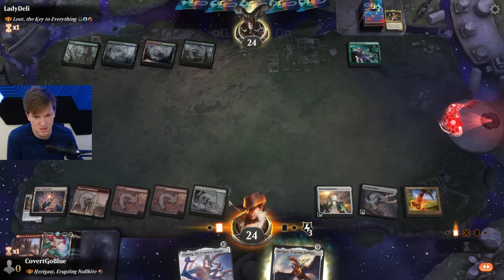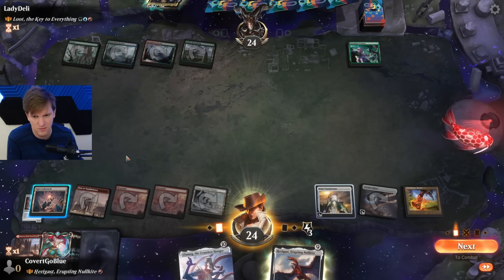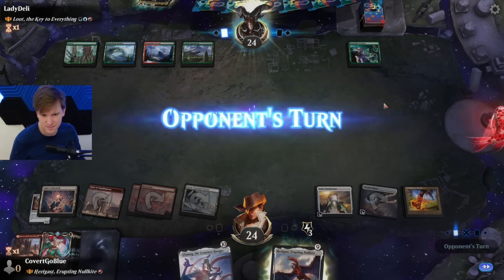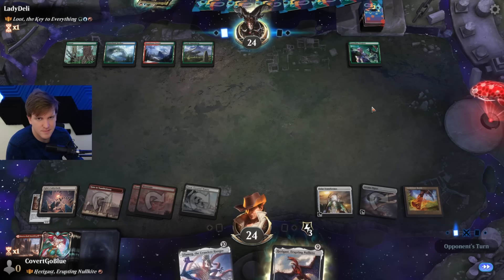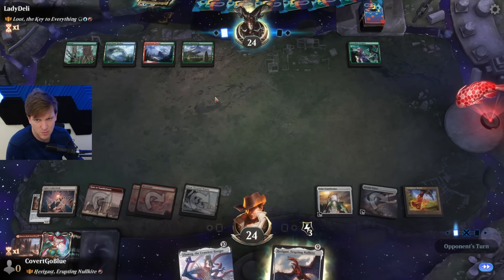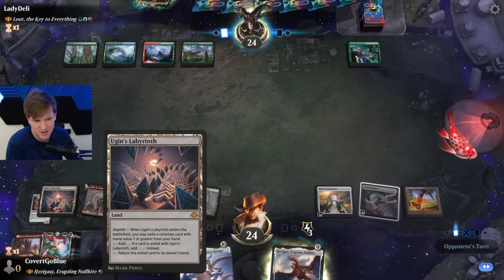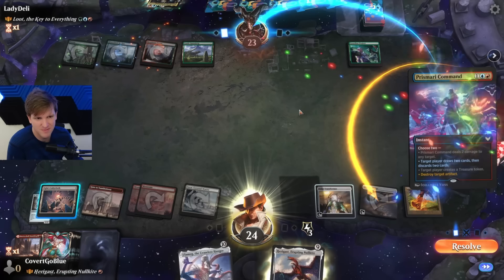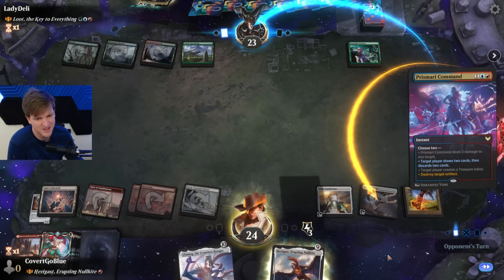One, two, three, four, five, six, seven, eight. Loot part two. If we bounce this, it no longer taps for two — it would be kind of funny if we topdeck the land. Primal Command? Ooh — alright, well that's off the table with good old Stone Rain.